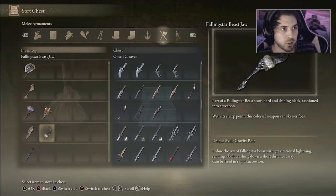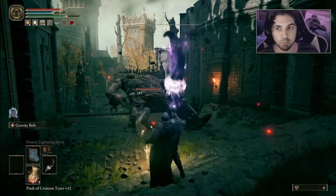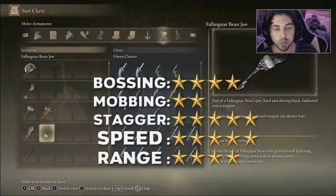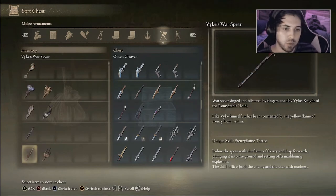Moving on to the Falling Star Beast Jaw — this weapon is insane for stagger. It has extraordinarily good stagger, does a gravity bolt attack with decent range, and you can use it very fast. The speed was really good, the stagger was really good, and the range was decent. Honestly this might be my favorite weapon on the list. It's more geared toward bossing since you're looking for that stagger damage to knock the boss down.